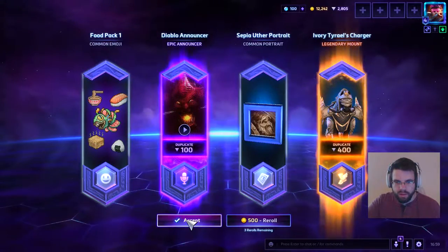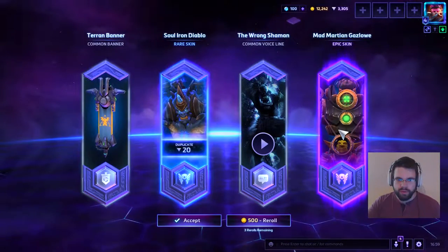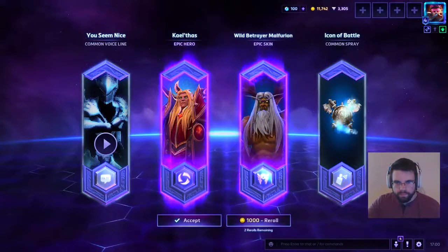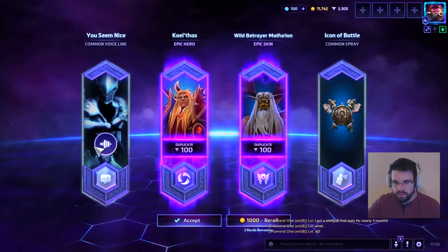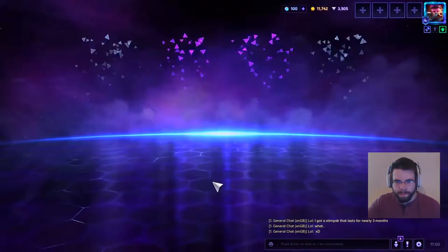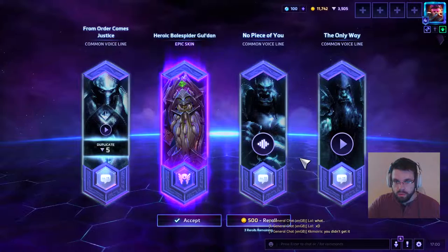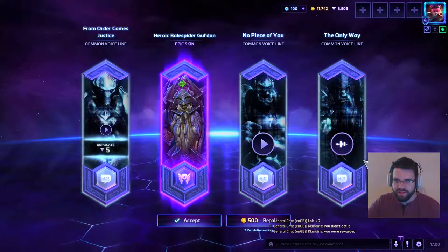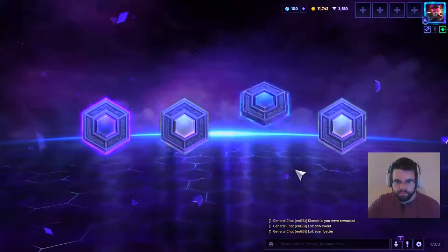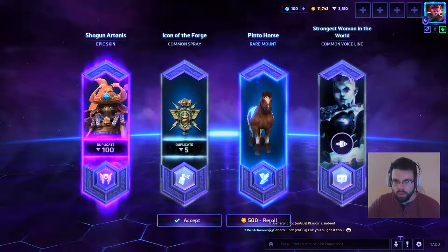An epic: a new banner. 'Oh hi, good to see you again. Wizards just want to have fun' — keeping that. There's a legendary — 500 shards though, so I can't say no. And a food pack. Gazlowe just loves me: 'I need to be yours — no! I'm sorry Gazlowe, I can't do that.' 200 shards plus a skin I've never had before — 'You seem nice. I hate to kill you.' 'No piece of you shall be left whole — mine is the only way.' A new skin for Artanis which I never bought. A Pinto Horse. Shogun Artanis. 'I am the strongest woman in the world' — nope.